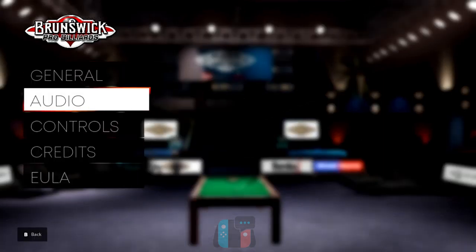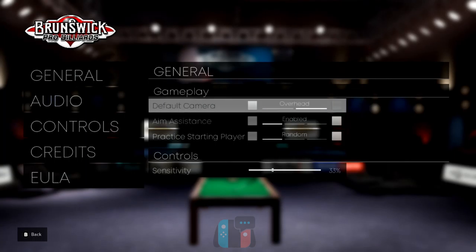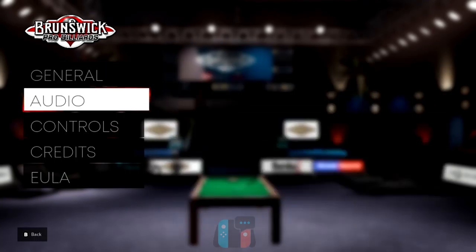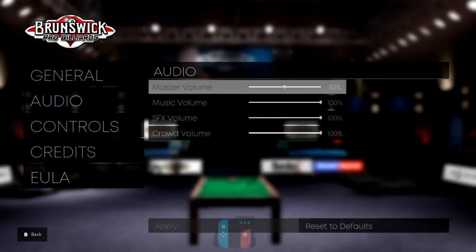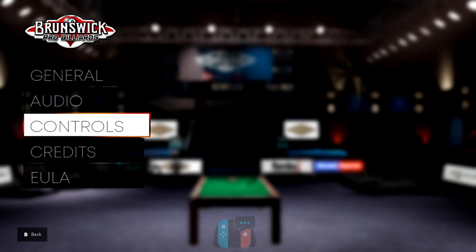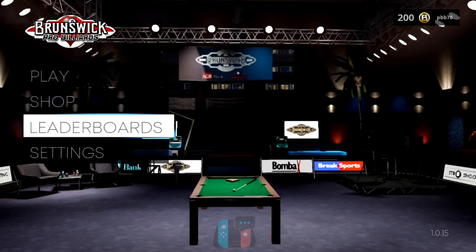In the settings we've got aim assist — you can have it on partial or off. The default camera can be the cue camera or the overhead view, which is quite nice so you don't have to keep pressing X if you prefer overhead. There's a practice starting player option. I don't think there's a difficulty level for the AI that you can pick from. There's the audio — the music isn't great, it does grate on me a little bit, so I might be turning that off. Controls are there if you need a reminder.